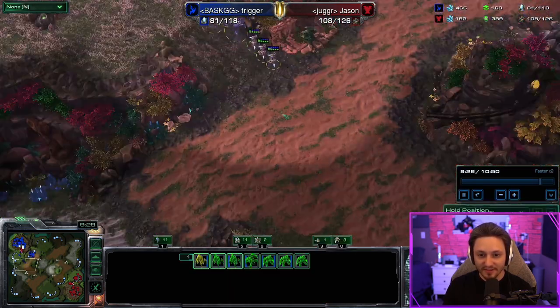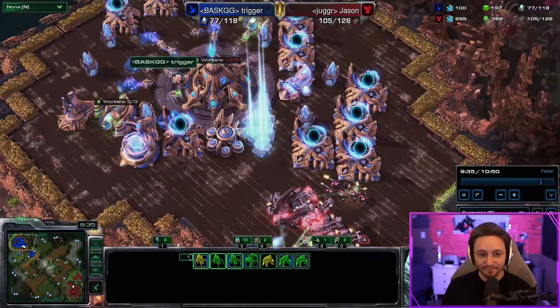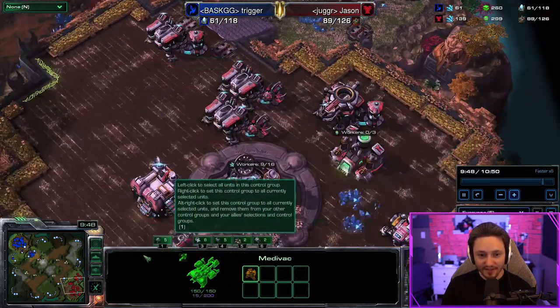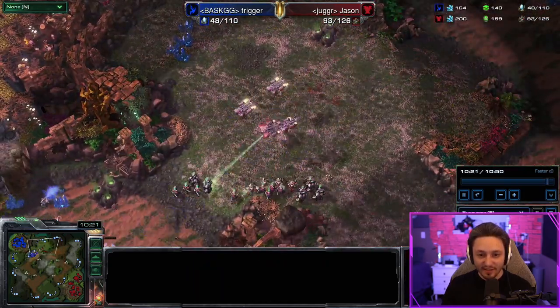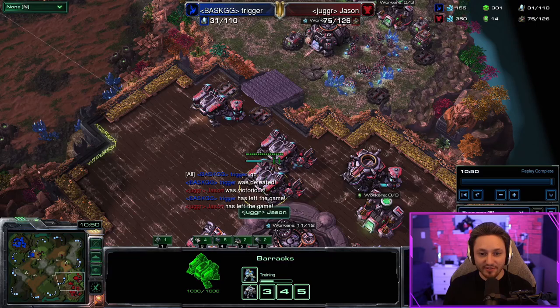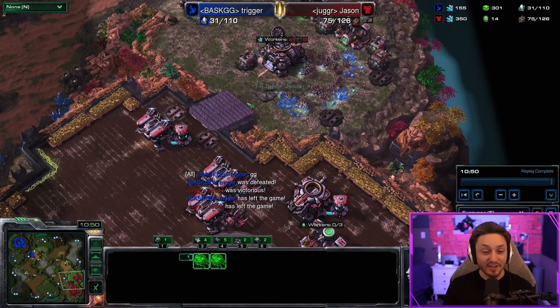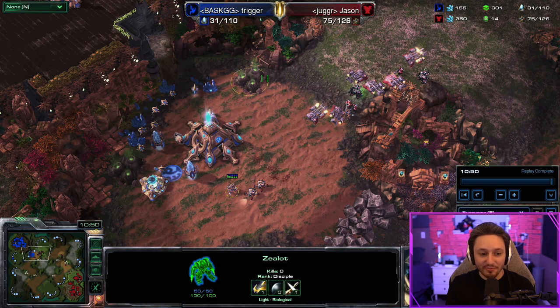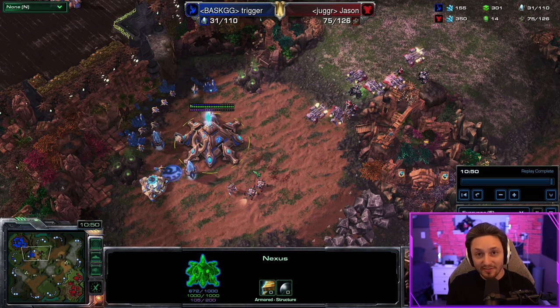We finally clean up the warp prism. I get the natural for free because he had to spend so long clearing the widow mines — there was nothing he could do. One more attack and the game's over. It was a clean example game. The only thing I was sad about was the ebay, but winning without the plus one upgrade shows the strength of the build. Definitely a standard way to play — if you're looking to bring your gameplay up a level, I'd recommend this build. It works well in the current meta, especially with the raven costing a little bit less.